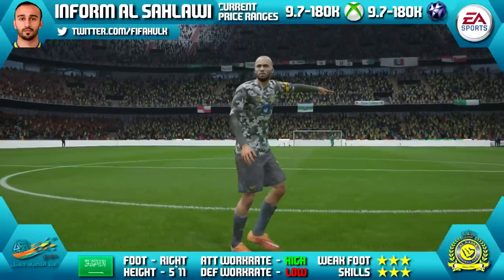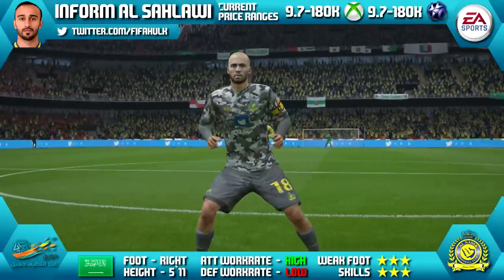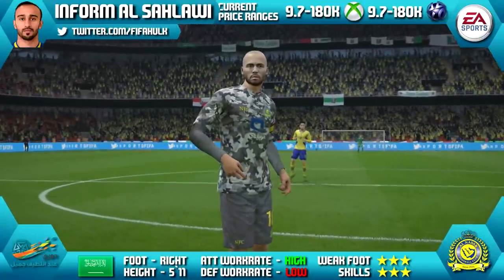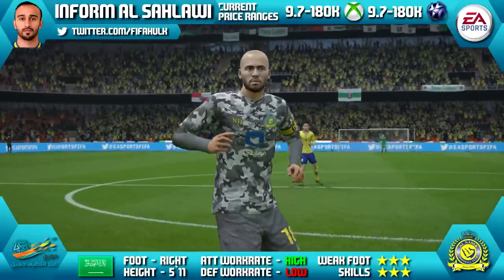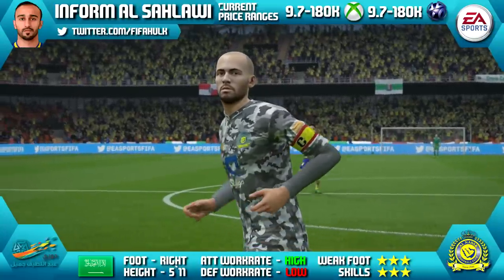You alright lads, so today we're going to be reviewing Mohamed El Salawi of El Nasr in the Saudi league. He's 5ft 11 tall, right footed, got high-low work rates, 3-star weak foot and 3-star skills. His current price range is 9.7k to 180k, that is on Xbox and on PlayStation as well.